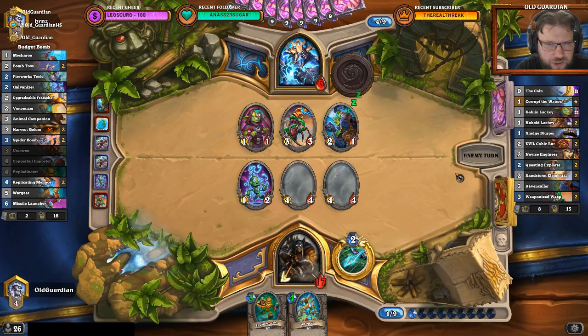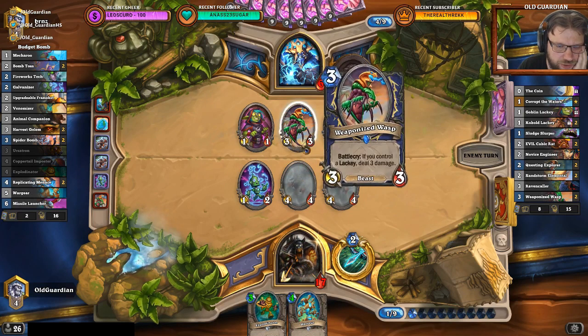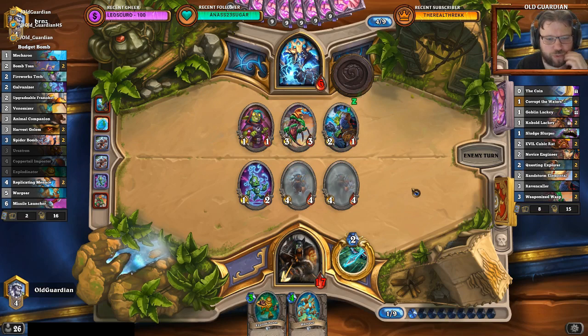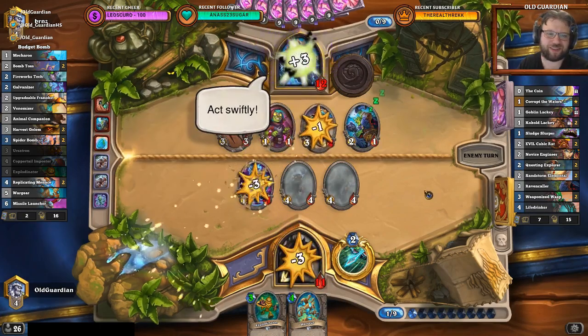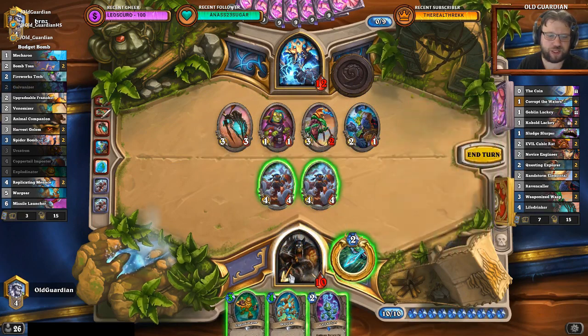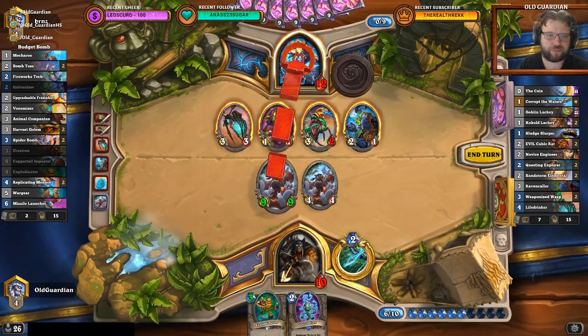Four 1-cost minions — that might be enough to find the taunts. Four plus 2 from the hero power is enough, so I can push through one big taunt. Like if that was the Titanic Lackey and he made this into a 3/7 taunt, I could kill it and push through 6 — that was the plan behind this move. He had the Life Drinker all along. But that's not enough without any taunts. Phew.